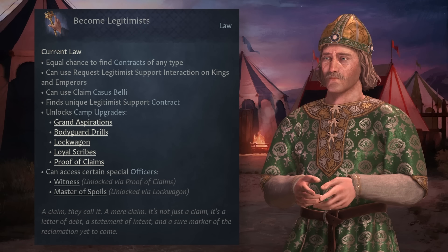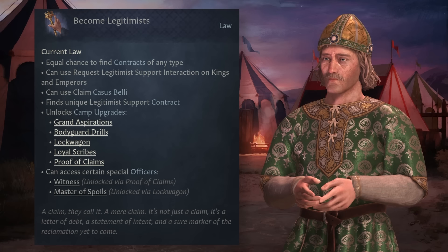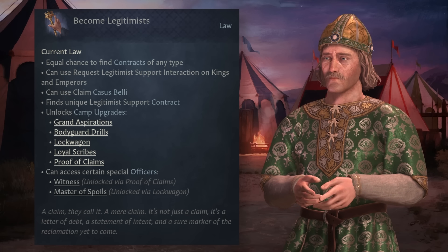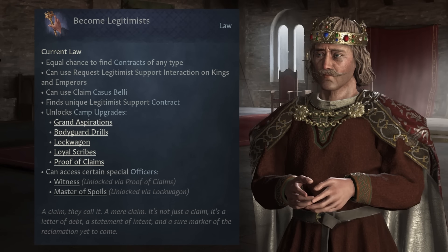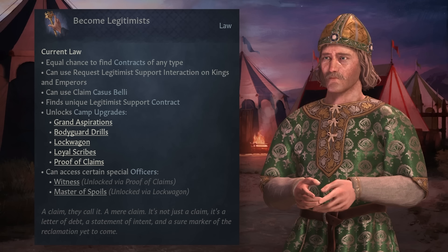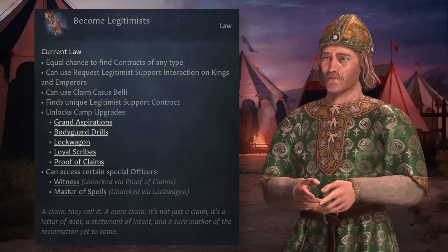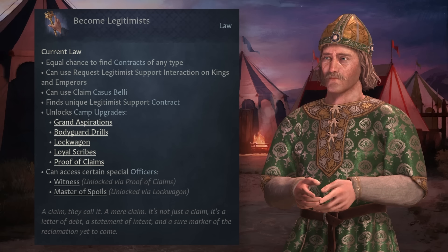Last we have the Legitimist, the most unique purpose because it's designed to specifically make you landed — not simply as a count or duke, but as a king — and it's only available to individuals who have claims on a kingdom title. This is great for characters like Harold Godwinson who might otherwise get destroyed by William. You can do any number of other contracts as this purpose, but they also get a unique contract called Legitimist Support Contracts, which are essentially negotiations with other rulers for troops and money in exchange for something in return.